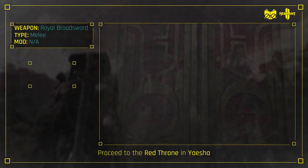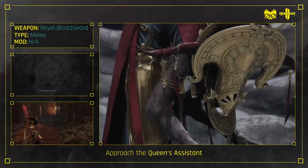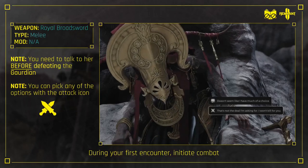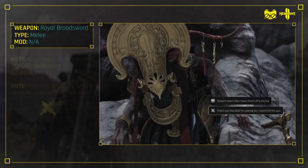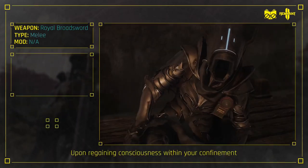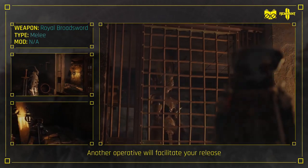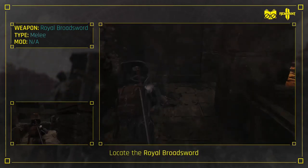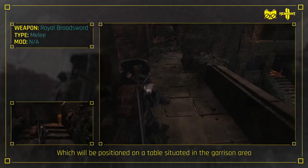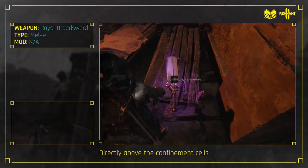Acquisition: Proceed to the Red Throne in Yaesha and approach the Queen's Assistant. During your first encounter, initiate combat. The Pan Warriors will apprehend you once incapacitated. Upon regaining consciousness within your confinement, another operative will facilitate your release. Locate the Royal Broadsword, which will be positioned on a table situated in the Garrison area directly above the confinement cells.